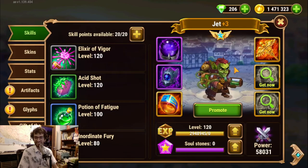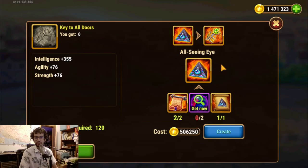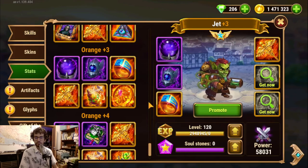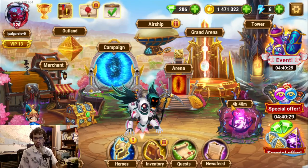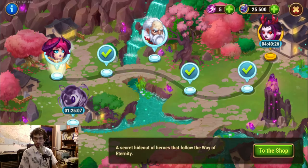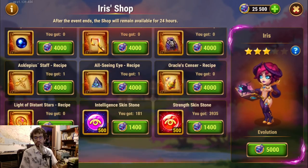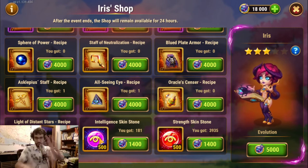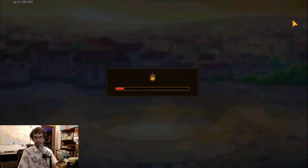Actually, why not get enough for the next upgrade for Jet — he only needs one of that item. Let's take it off the table and get it secured. This is the smart way: see exactly what you need, identify what's most difficult to farm, and if you know you'll need it, just go in and get it before you forget. Secured — I have the item, and I still have 18,000 coins.